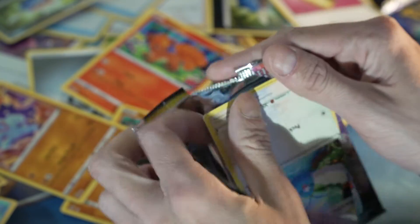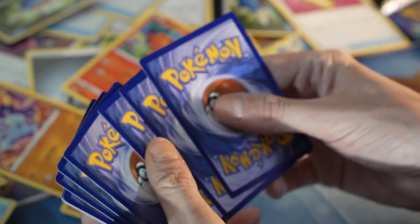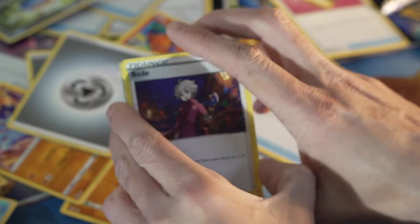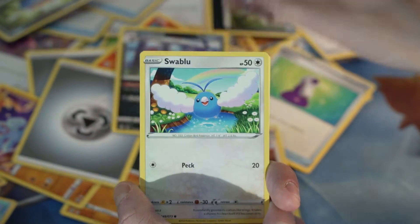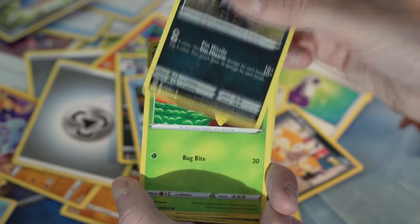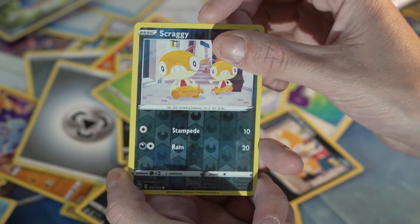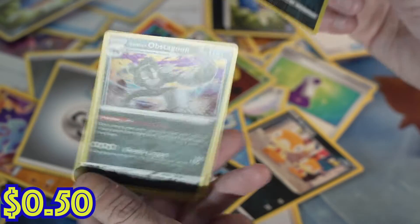Nice, open up the next one — can we keep the train going? We can keep the train going, let's not stop it. Metal energy again — is this an identical pack? Baby Kabuto, Leaper, nope. Swalot, Scraggy, Carvanha, Galarian Zigzagoon, Kakuna.